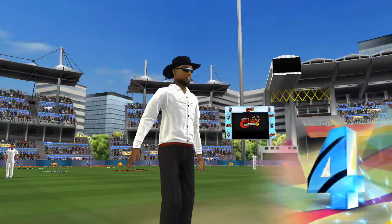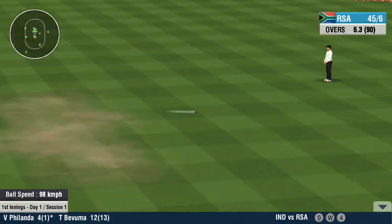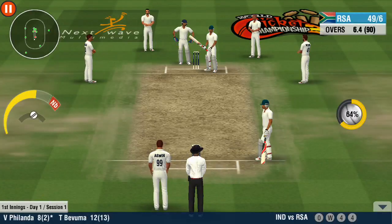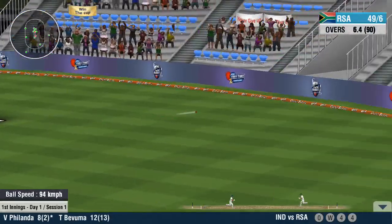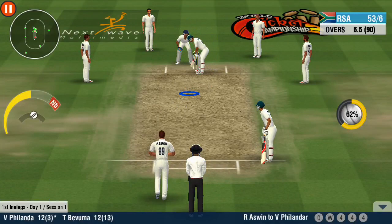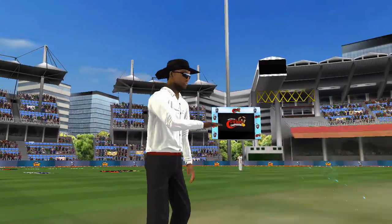With a hop, skip and a jump of the ropes — four to the batsman! And he doesn't seem to be stoppable here. It's Sayonara with that delivery — a four off the last ball!